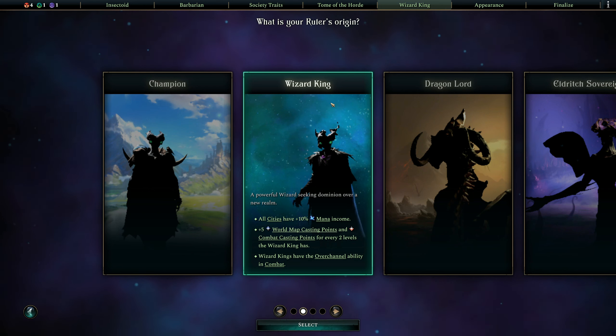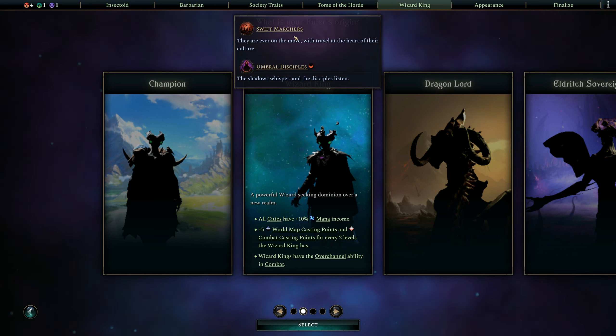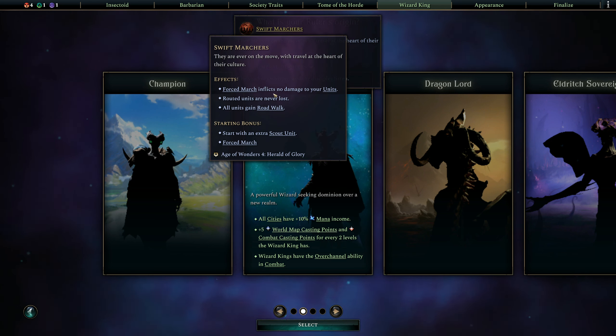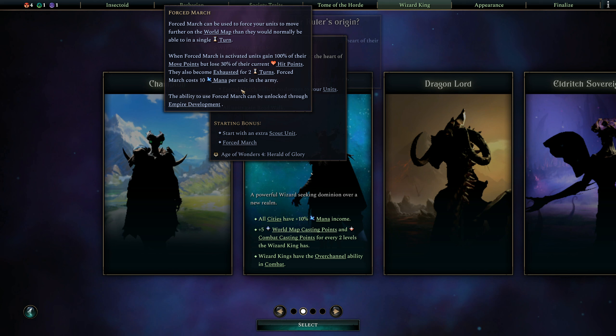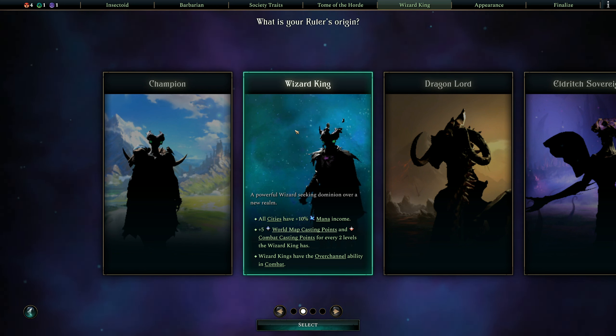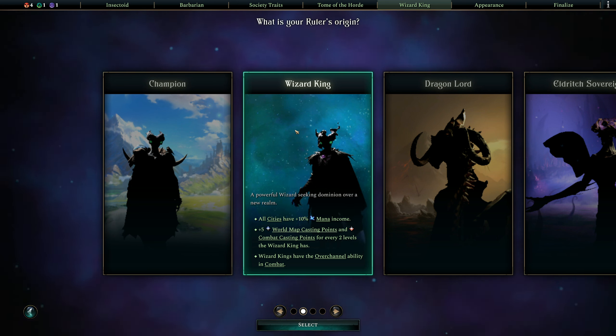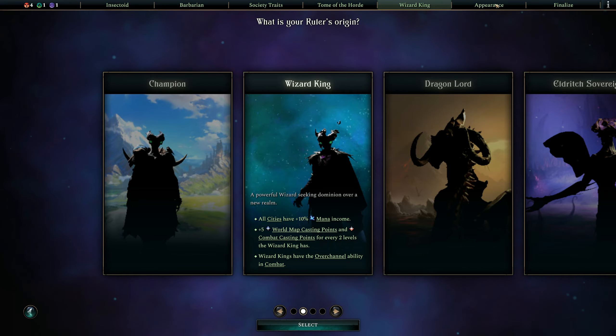We're going to do a Wizard King, because using Force March actually costs mana — 10 mana per unit in the army. I felt like the Wizard King would actually be probably the best leader due to our increase in mana income.